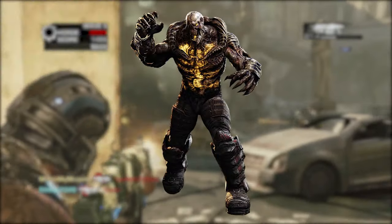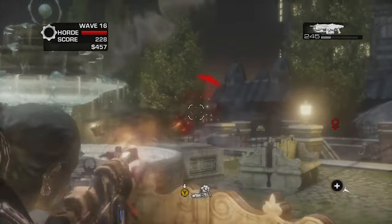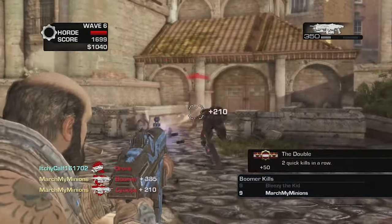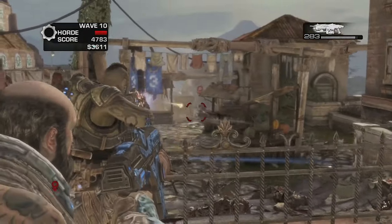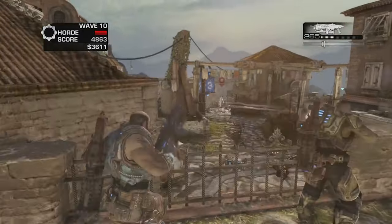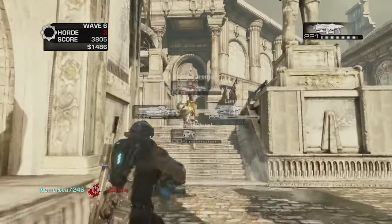The Lambent are grotesque, mutated Locusts infected with Imulsion and come in all shapes and sizes. Gunkers, Lambent drones, Polyps, Formers, and Drudges add to the lineup of enemies you can face in Horde 2.0, making it the most content-rich entry in that department. Gears 3 had some small but neat additions that aided in the camaraderie of the gameplay. Players are now able to trade weapons with one another as well as give cash to their teammates. The biggest addition has to be the spotting mechanic, which can be really useful in Horde — being able to ping a power weapon or target a more powerful enemy for your team to focus fire on.